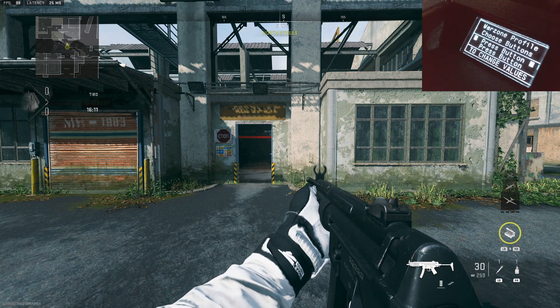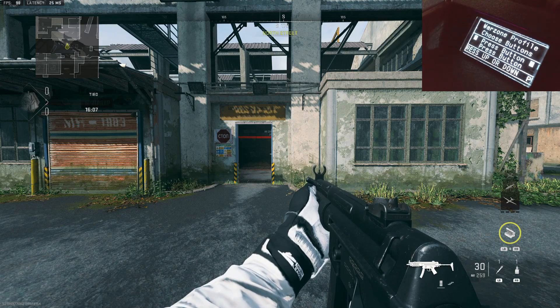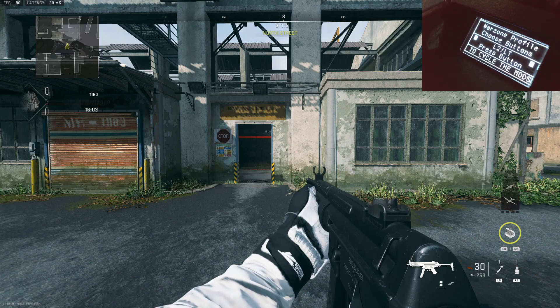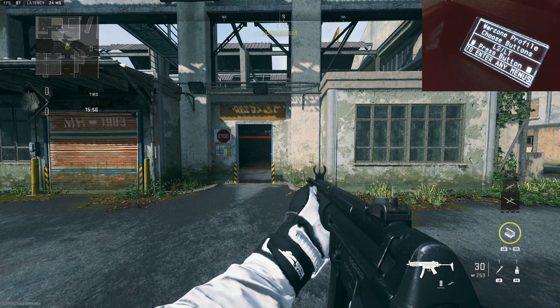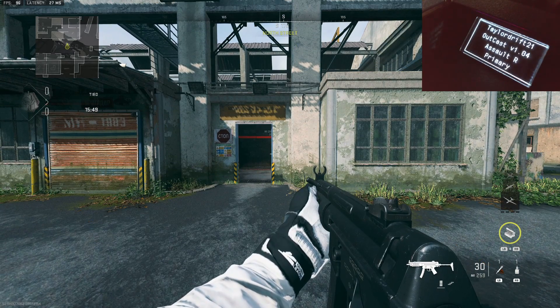We move over to the next one, which is the Warzone profile. With this one, we need to choose two buttons. For the first one, I'm going to go with L2 slash LT — I hold that. I then press down on the D-pad, which moves to the second line, and I hold the second button. I want that to be D-pad up. That's now chosen, so I can back out of the menu and it saves.